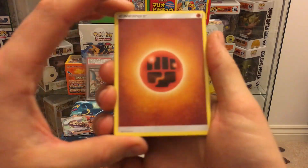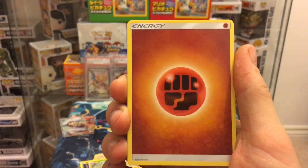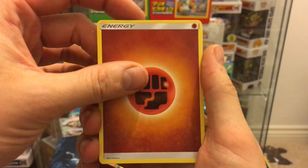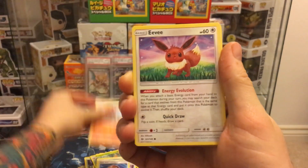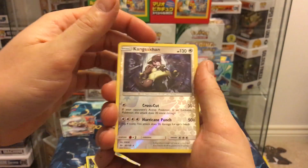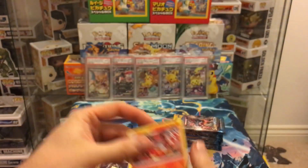It's a shame we got Lily again — it's such a good card, good value, but I'm trying to finish the set. Pack five: fighting energy, Repel, Pelipper, Poké Ball, Sandygast, Eevee, Crabrawler, Mienfoo, Diglett, Kangaskhan reverse rare, and Incineroar again.